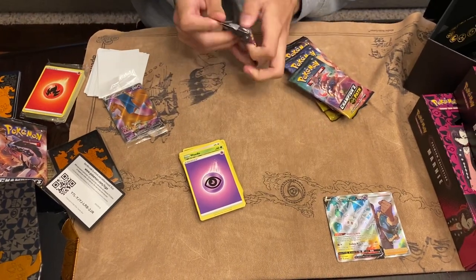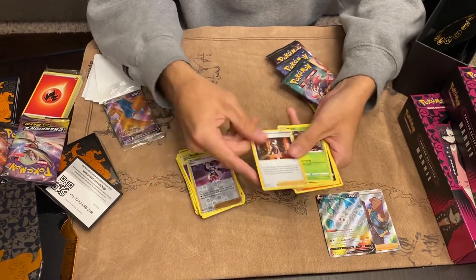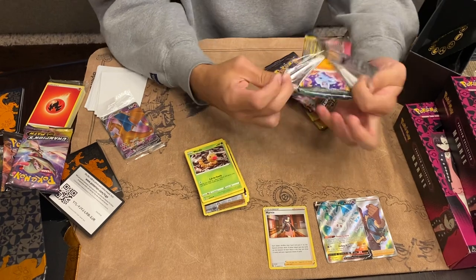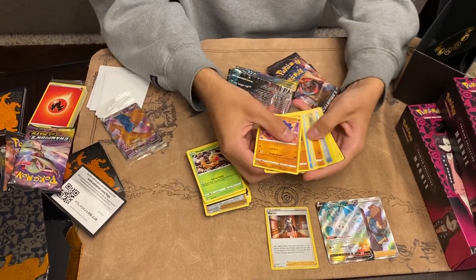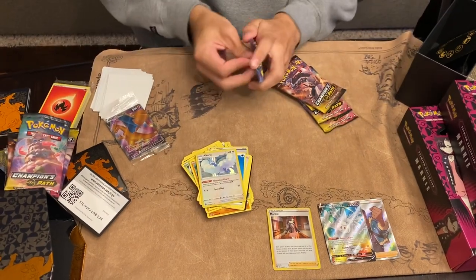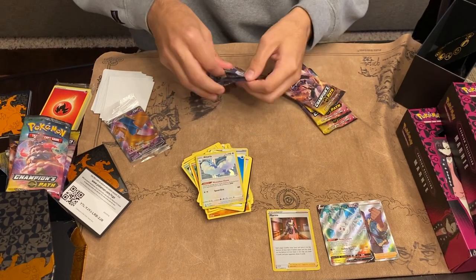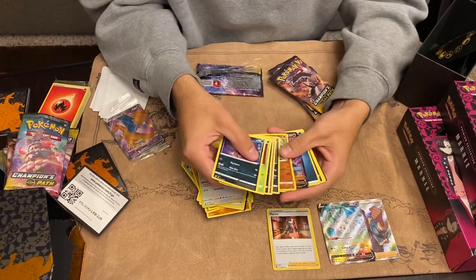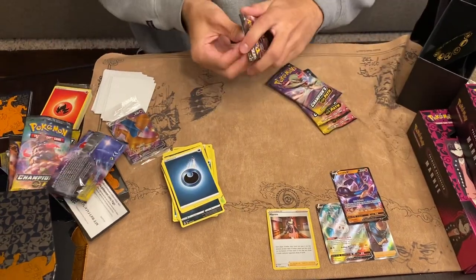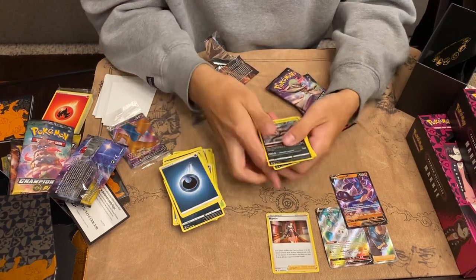Got a Galarian Corsola. How fun. Marnie — it's like one of the actually only good cards, other than like Professor's Research. I know I should be sorting things right now, because in the end it's just going to be annoying dealing with almost 50 packs. I also got a fat stack of Dragon Shields next to me, just in case we do get the Charizard, or anything else that deserves to be put in a sleeve.